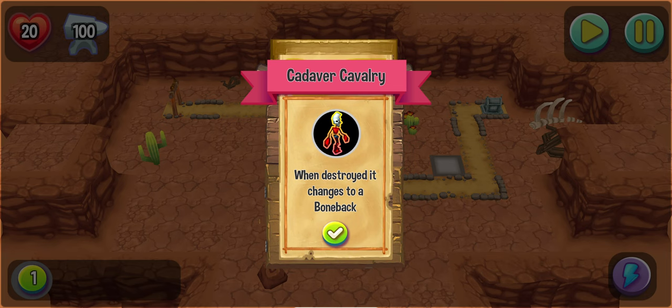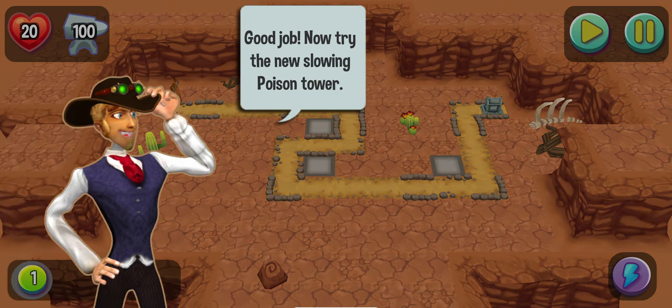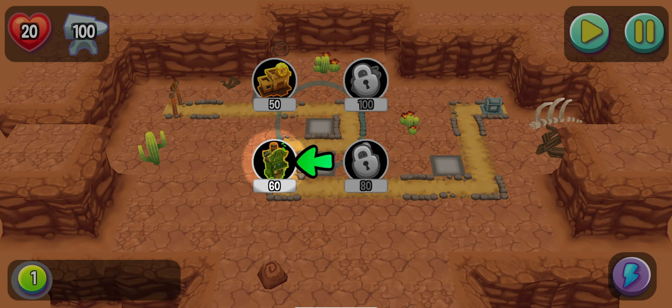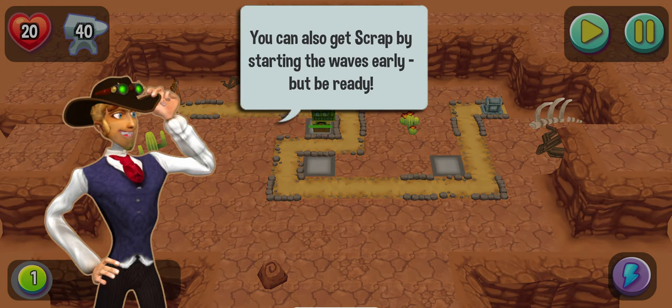When destroyed, it changes to a bone bag — I don't know what that means. Good job. Slow poisoning tower, 60 points. But for another tower I need 50 points, which I don't have. Let's see how I am gaining the points here.